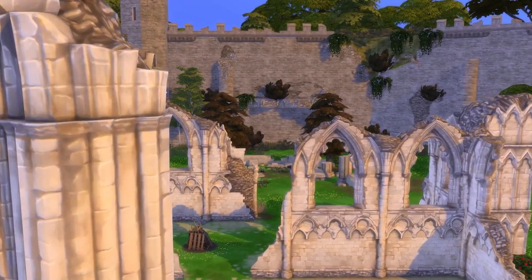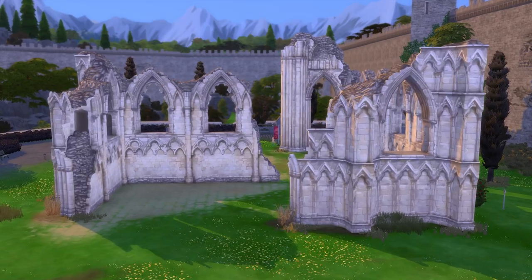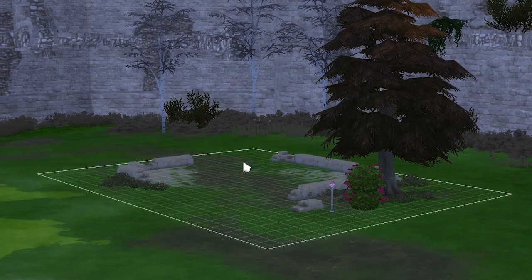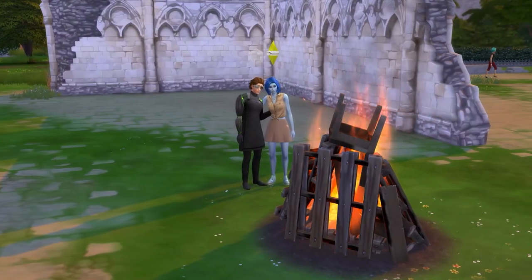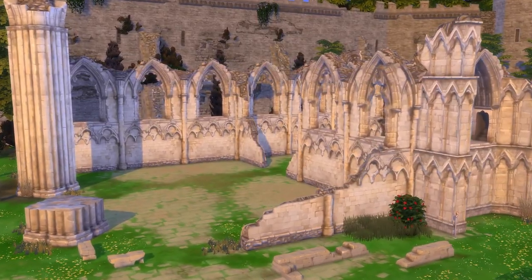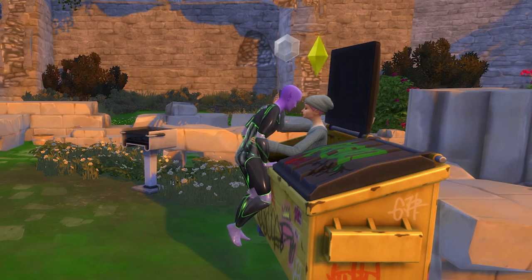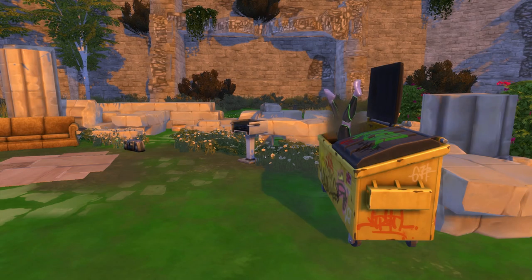The Ancient Ruins are one of the special lots within Windenburg, meaning you will need the Get Together Expansion Pack to access it. While the lot is small, it's in a really unique location, right next to some of the larger ruins with a bonfire and some woohoo bushes. We're going to look at five different ideas that can bring this area to life and give it more of a purpose within your game.